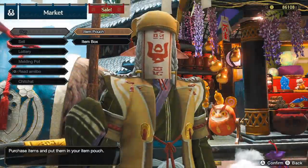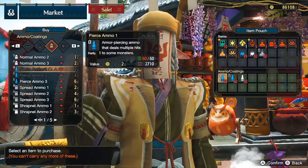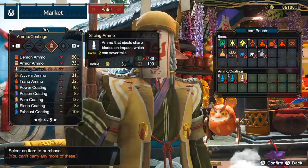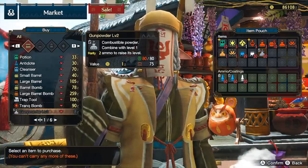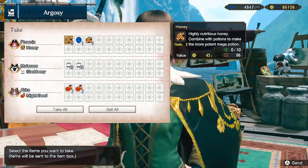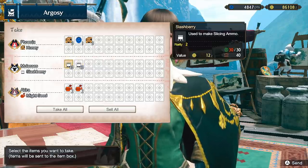Getting ammo is easy and pretty cheap — just go to the merchant where you can buy level 1 Pierce, level 2 Pierce, Gunpowder level 2, and Slicing ammo. I would buy like a thousand of each to start. Considering the gold we can make in this game very easily, it shouldn't be much of a problem. However, to get Latch or Slash Berries, you'll have to use the Argosy, aside from picking some up from Imapling plants in quests. Each submarine should give around 30 to 40 berries per quest.